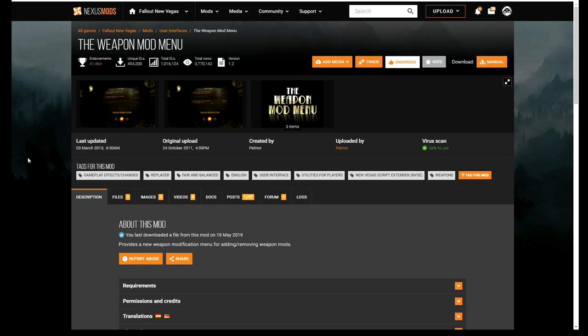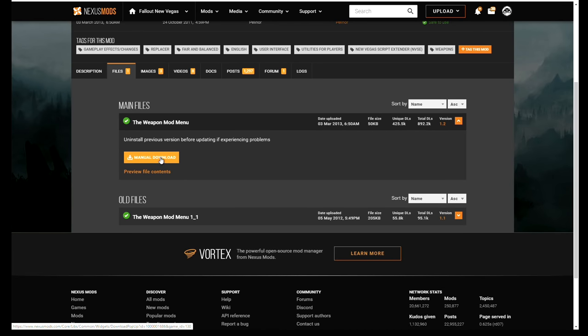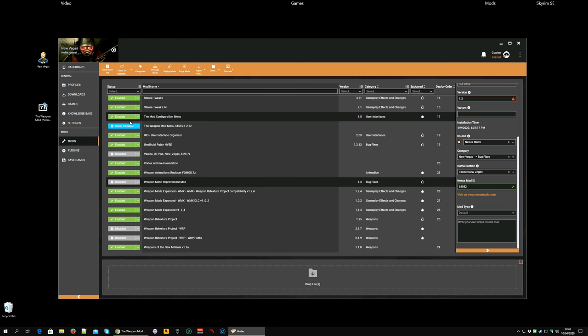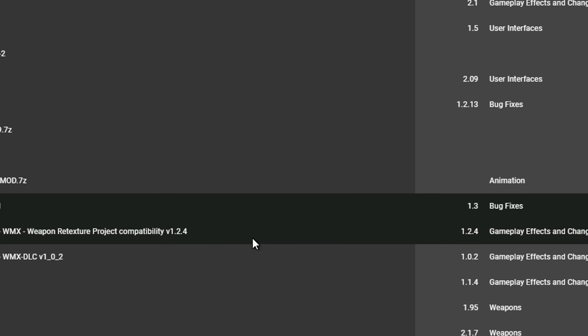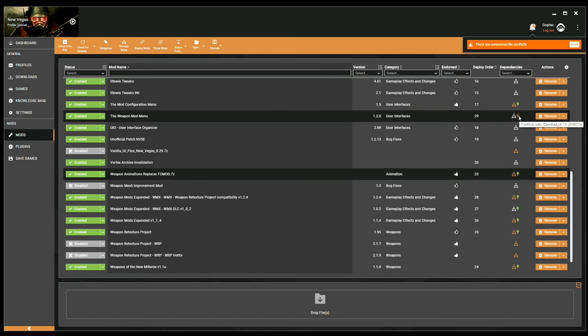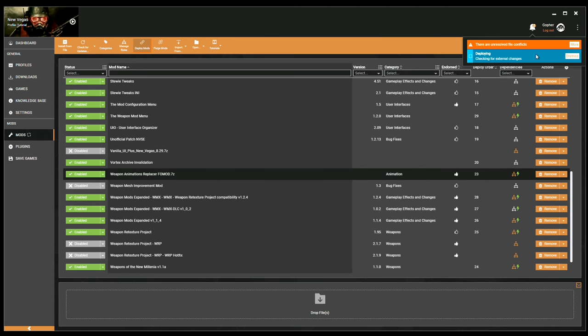Installing this mod is very easy indeed. Go along to the mod page, go to the file section — unfortunately it is a manual download — but once it's downloaded just drag it from wherever you downloaded it to the drop file section to add it to Vortex. Install it. You'll get a little menu telling you it's detected your menu file — in this case for me I'm using the Darnified UI. Hit install, enable, and there are mod conflicts, so go along to the red lightning icon and it's conflicting with the Darnified UI — it's the inventory menu. So I am going to load this after, as suggested. Hit save, deploy, and of course go in-game and check it out.